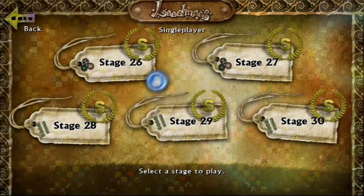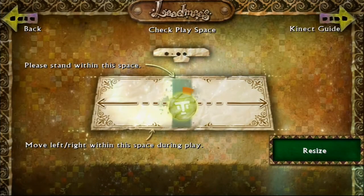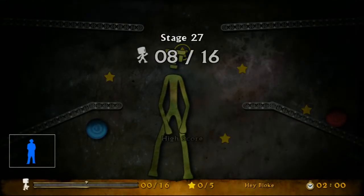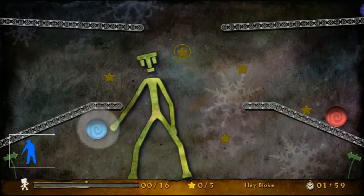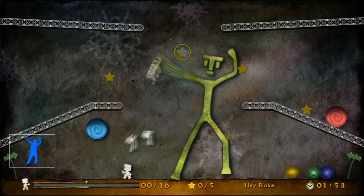Hey! So this is stage 27 of Lead Knees. I'm going to show you how to get perfectly S rank. Straight away, you want to get that star where your head is, because it's a time star and it goes away really, really quickly.